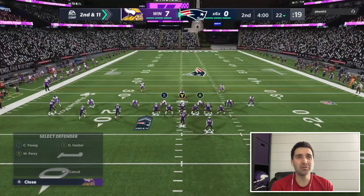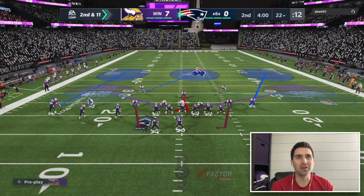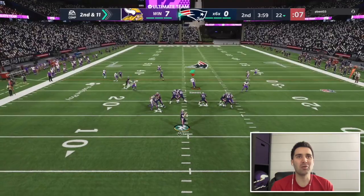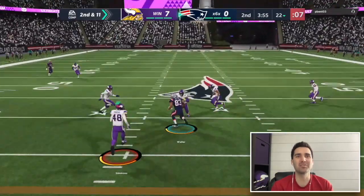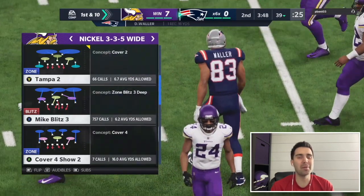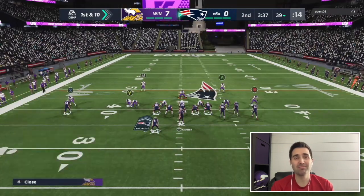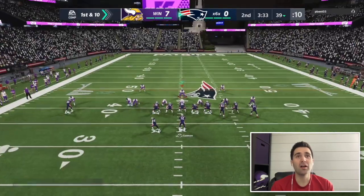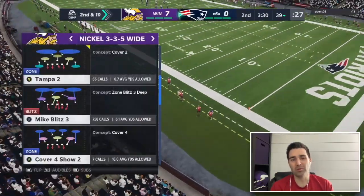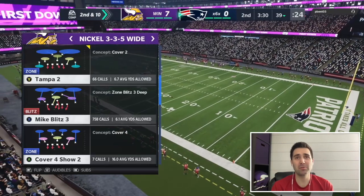I was running a lot of zone defense with One Step Ahead too, but I do mix in man frequently. I was ready for the delay fade but got distracted by the drag route and he released it at the right time — good play by my opponent. When someone starts running delay fades, I have to keep that in mind with my user. Mid reads don't always play the right depth, so I prefer usering it to bait the throw and try for a pick.